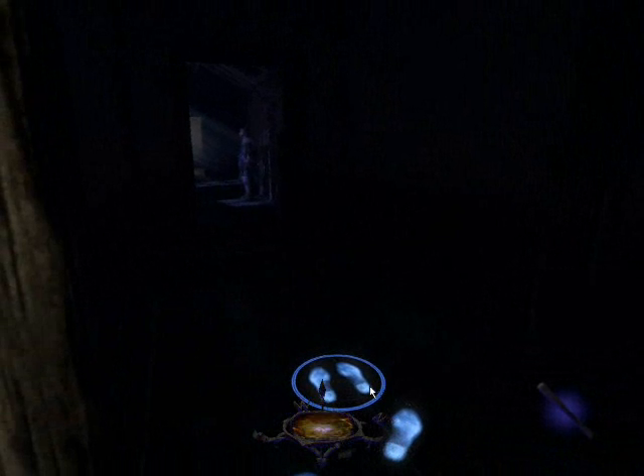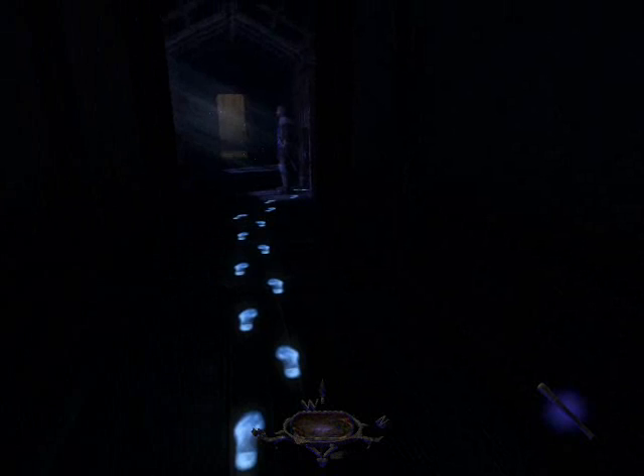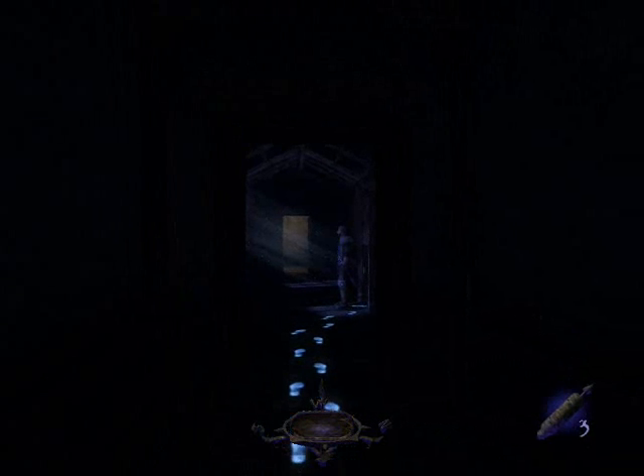That's the door to Lord Julian's room but the guard is in the way. You can distract him by using a noisemaker arrow — shoot it down the hall and go through the door when he goes to see. Kind of want to shoot him in the head. Do I have any normal arrows? No, no, no — stay on task.